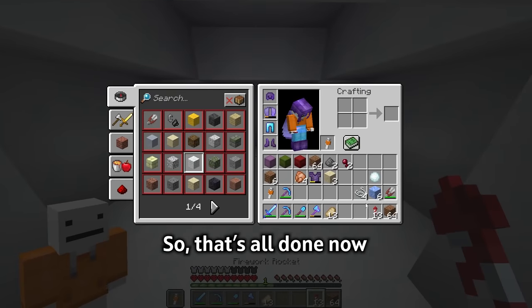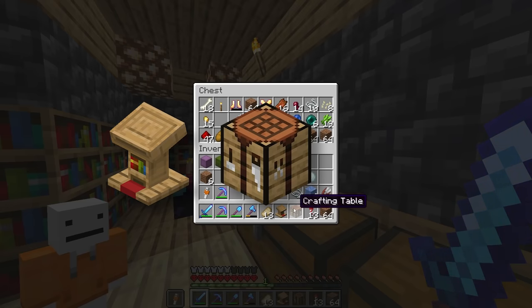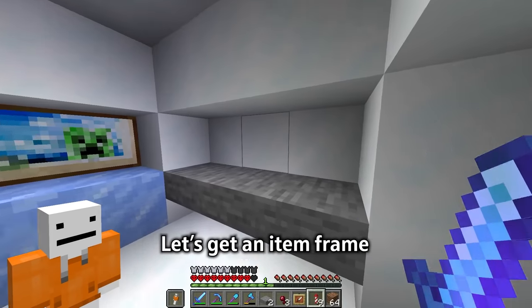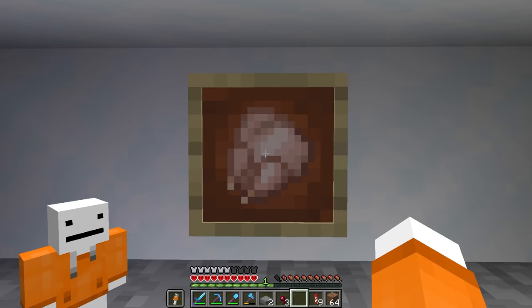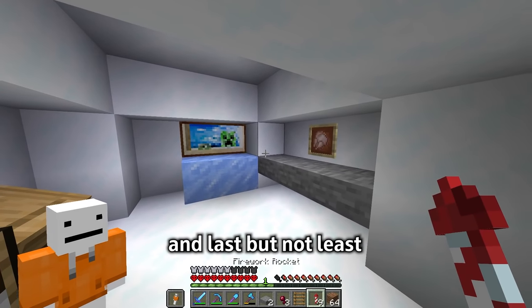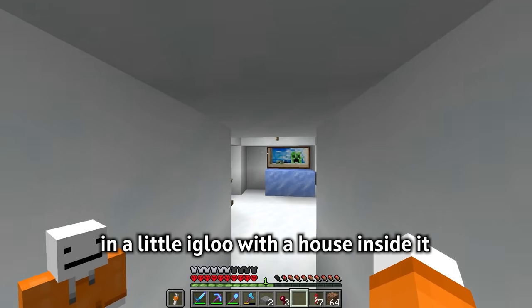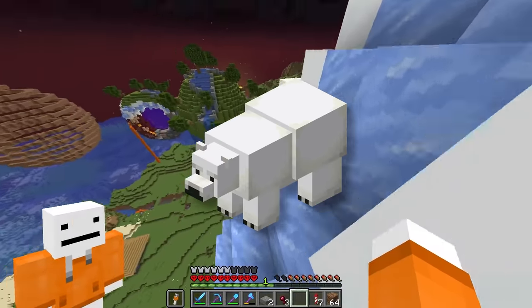That's all done. Should we decorate this? Let's get a lectern, a crafting table, a spider eye, an item frame — let's put some chicken in there — and last but not least a ladder. Because we've got this little igloo with a house inside it, I think it's only necessary that we go and get a visitor, so let's go find a polar bear.